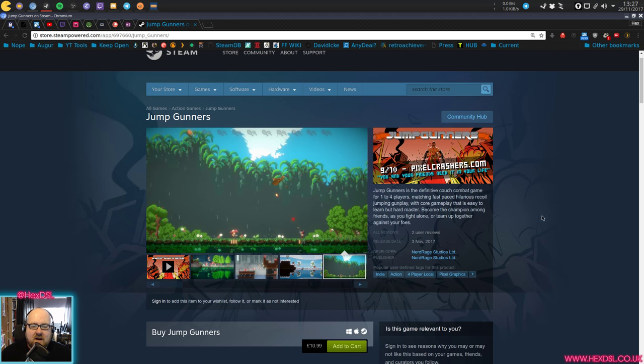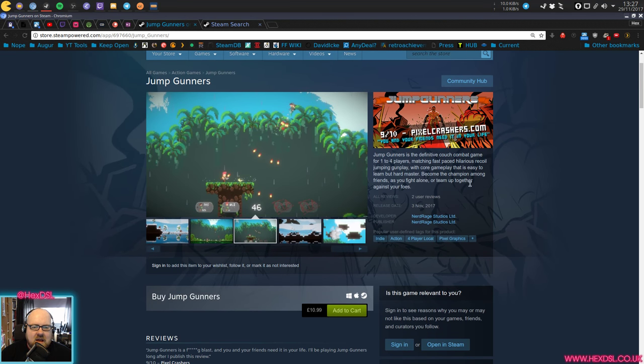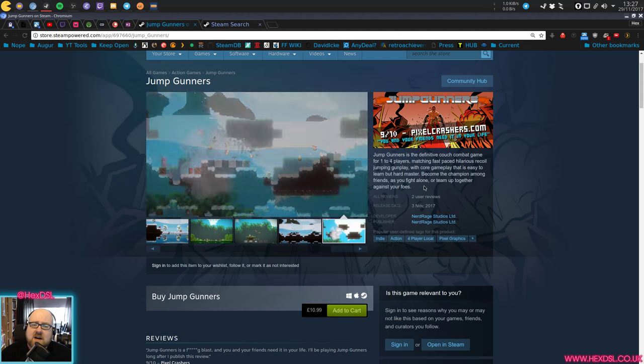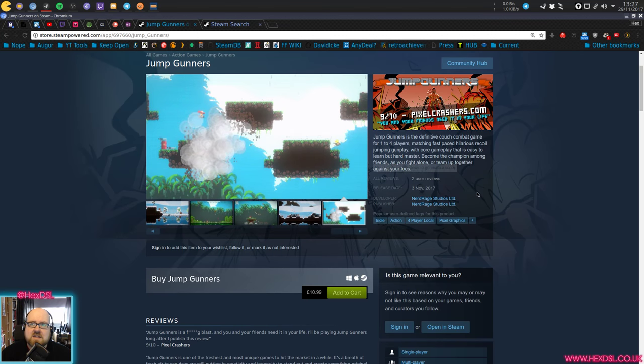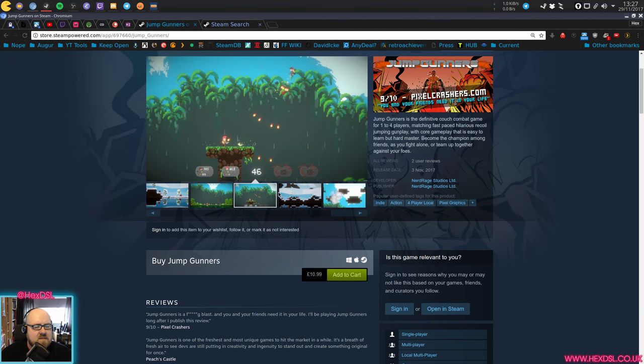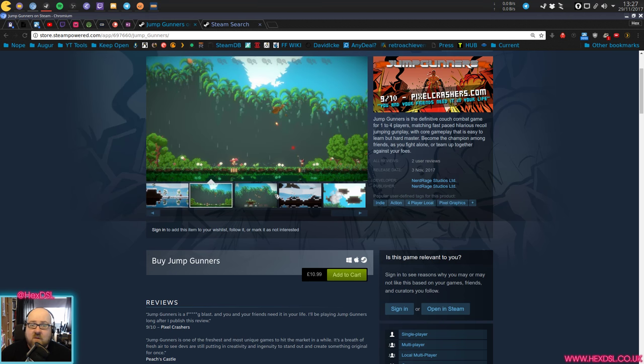Jump Gunners is by NerdRage Studios, who have developed nothing else. New game, first game on Steam, which is pretty cool. It describes itself as the definitive cage combat game for one to four players, matching fast-paced, hilarious rocket jumping gunplay with core gameplay that is easy to learn but hard to master. Become the champion among your friends. Sounds cool. Priced at £10.99. It looks a bit Broforce-y at first glance — whether it turns out to be true or not, don't know, but at first glance it looks Broforce-y.